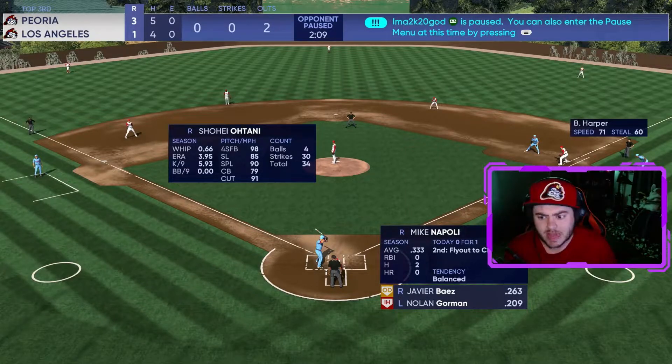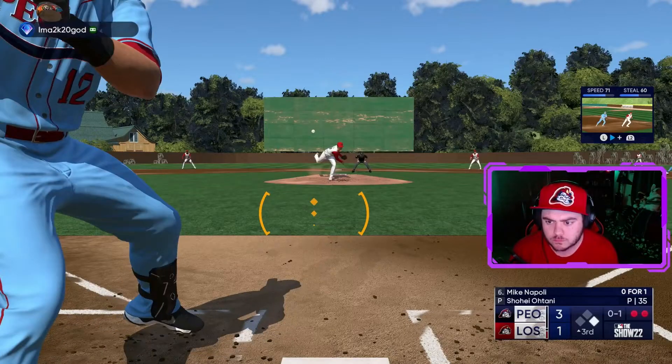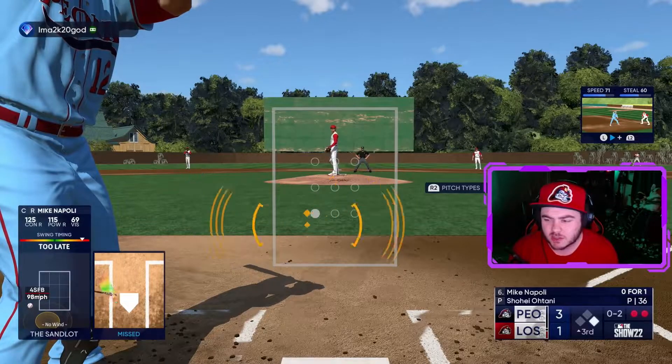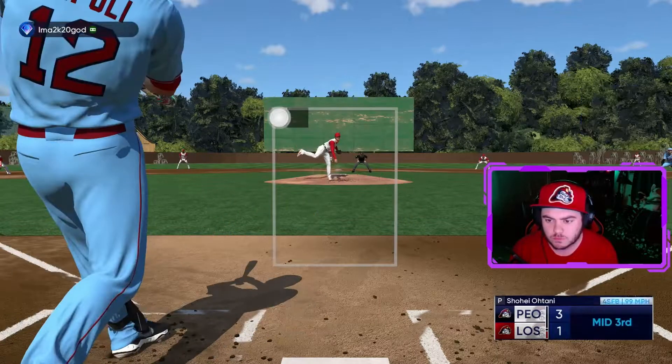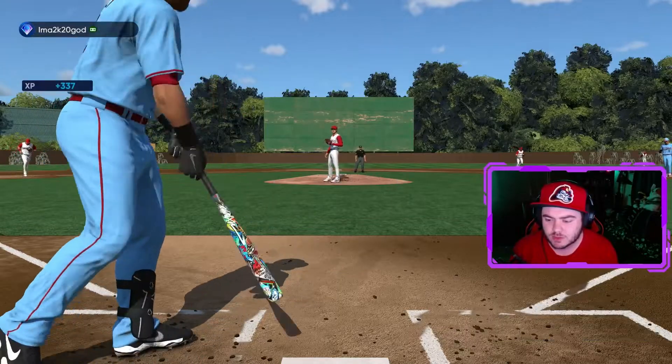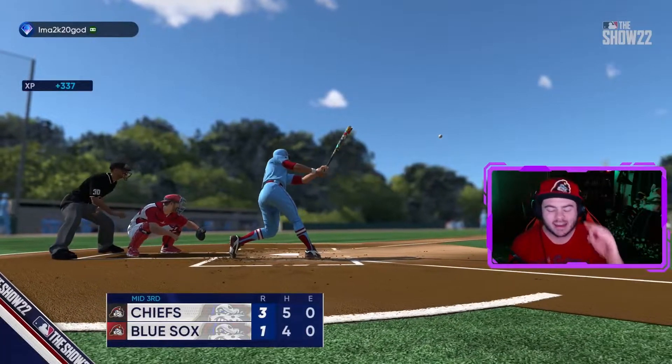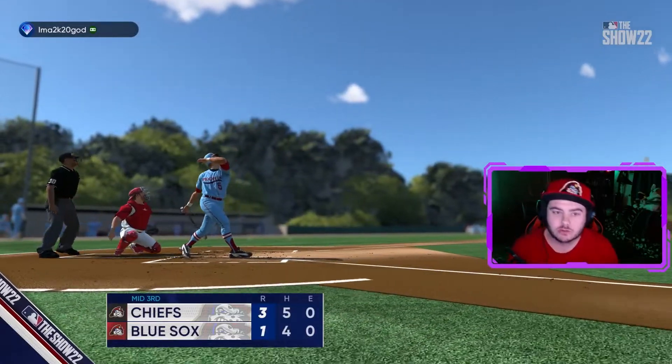This game is also really laggy and glitchy — I don't know if it's his internet connection or the stadium. Might be the stadium with all the trees and stuff out there. I idiotically swung at a ball, oh and two. I'm not doing good with Napoli, but Brett goes yard again — he's two for two with two bombs.